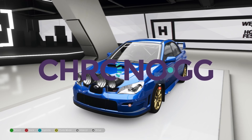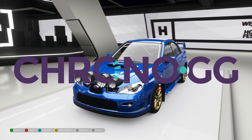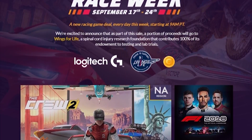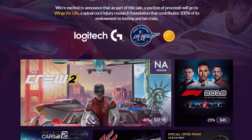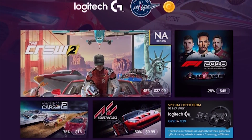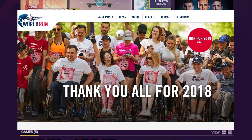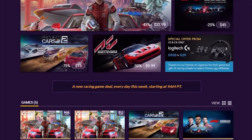Before I continue, I want to let you guys know about something awesome I'm doing with a website called Chrono.gg. For this week only, from September 17th to September 24th, I've teamed up with them to share some awesome deals. It's a racing-themed week so there will be a bunch of racing games on sale. This website works in partnership with developers, so all the keys are legitimately sourced — no scams. A portion of this week's sales will also go to a charity called Wings for Life, which is a spinal cord injury research charity. Link is in the description.